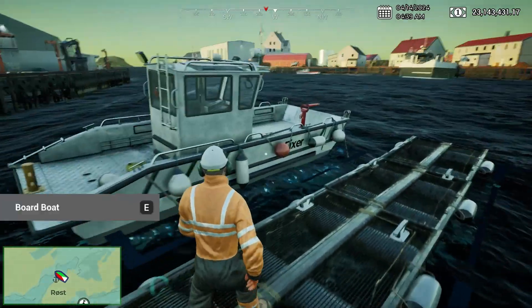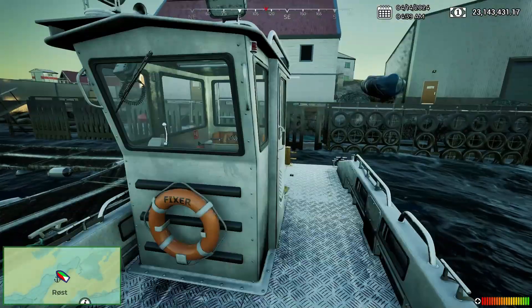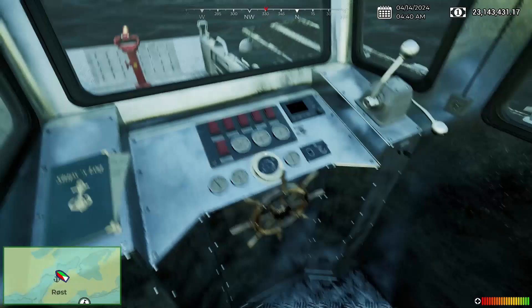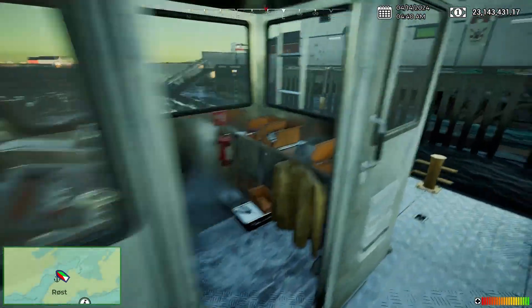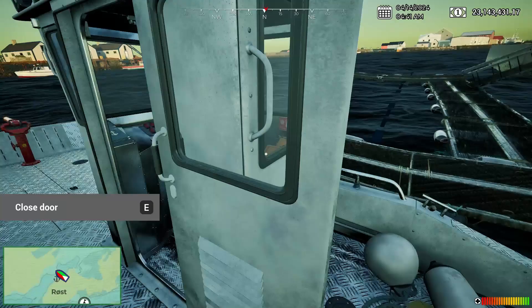Welcome back to another episode of Ships at Sea. In the previous episode we bought this ship — the Fixer. This is the tier one service ship, and before we take it out we actually have to go accept a mission.